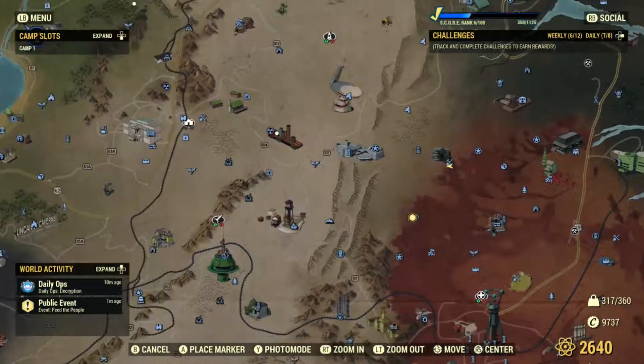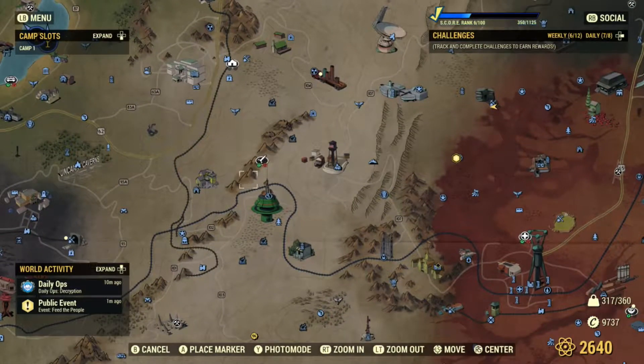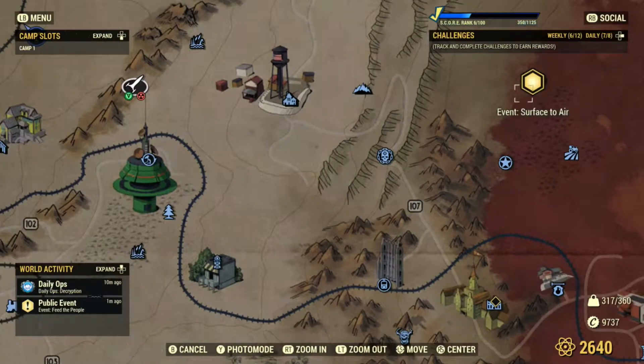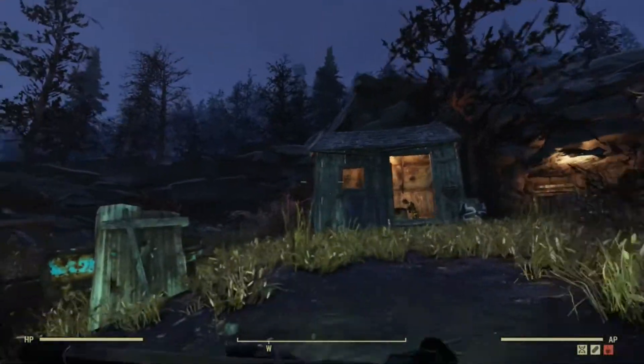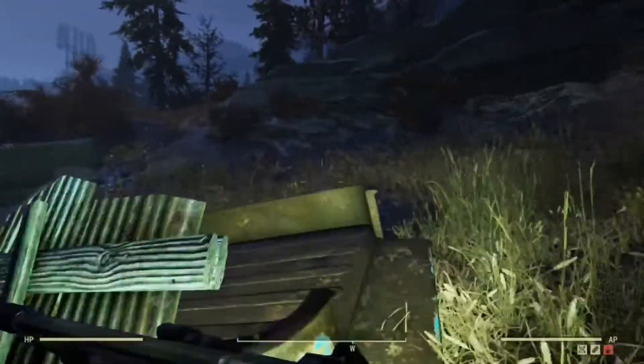Just trying different things. The best way to get back to camp is to go up by WestTek and come down through there. I really don't want to do Surface to Air though.